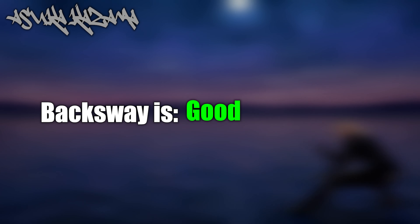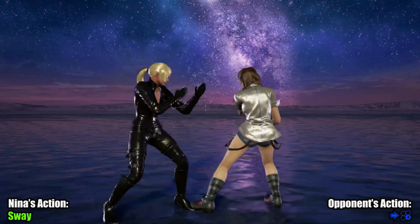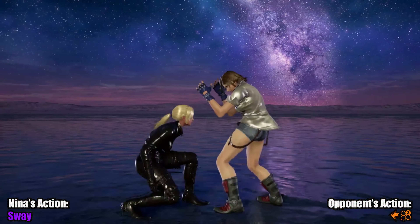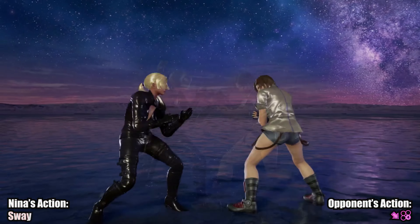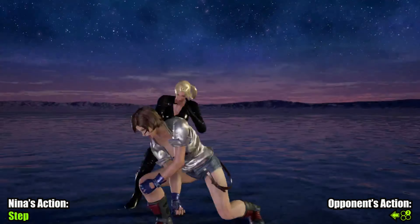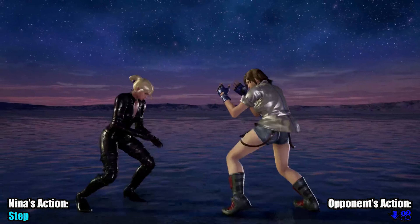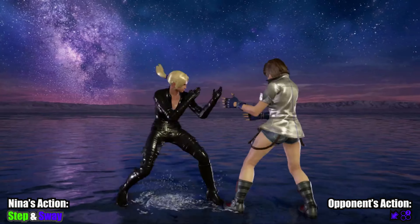Asuka Kazama. It almost feels like backsway was designed to beat this character. Backsway makes Asuka have to think very carefully about their timing, or throw out something incredibly risky to open you up. Stepping to either direction can also work pretty well, but do keep in mind that a lot of her homing moves are highs. Stepping and swaying can even counter a lot of the riskier options.